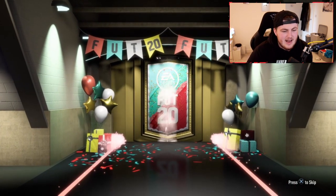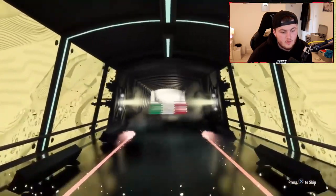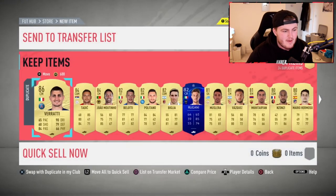I'm over the moon with that - that's going to take us up to a nice amount of coins, 1.6 million now. We've got enough to do a few Icon packs. Next one now - oh, we've got a walkout again. What's it going to be? It's going to be Italian, center mid - Verratti again. Not bad, I'll take it. I'm buzzing after an Icon. We've got a FUT Birthday and an Icon for this pack opening.